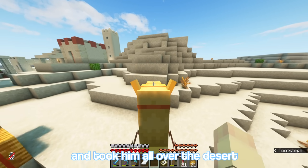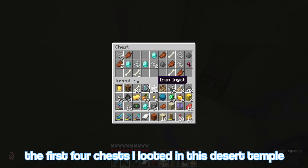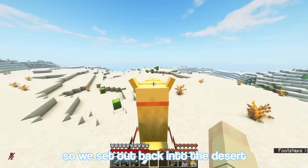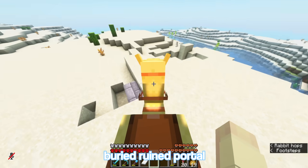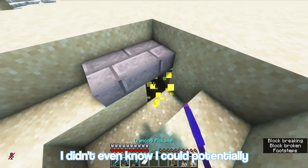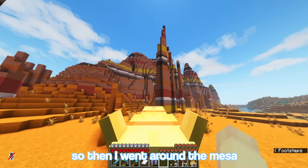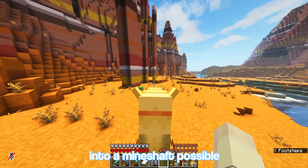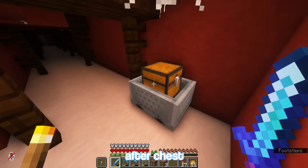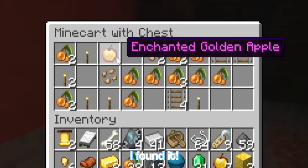At this point I found a camel in a village and took him all over the desert looking for desert temples to loot. The first four chests I looted in this desert temple had nothing. So we set out back into the desert where I came across a buried ruined portal, and I didn't even know I could potentially find a god apple in there — but I found nothing. So then I went around the mesa looking for every entrance into a mineshaft possible, opening chest after chest after chest. And just when I was thinking about giving up, I found it.